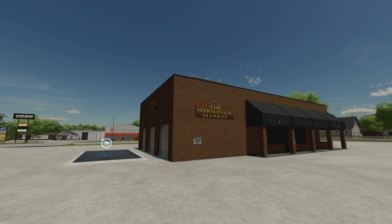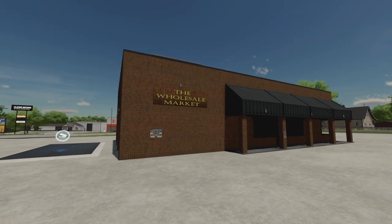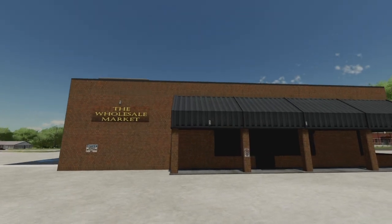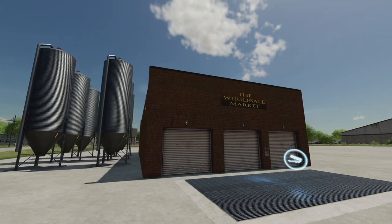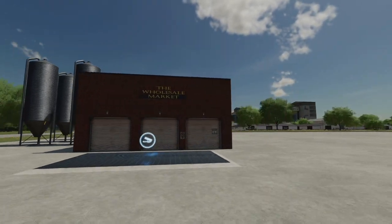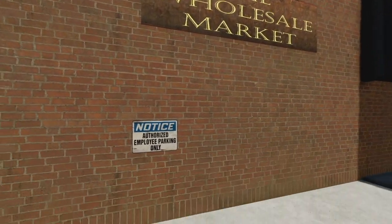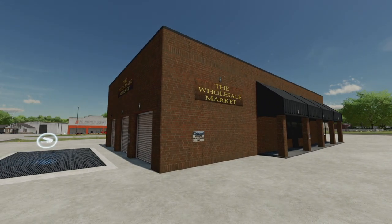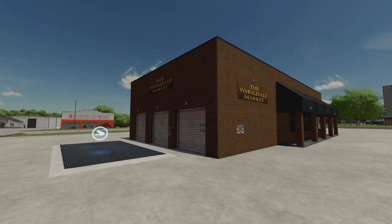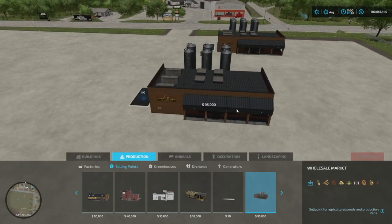Your one and only new mod for all platforms today is the Wholesale Market from Brummie Farmer. At this wholesale market, all grains and production items can be sold. Construction costs $95,000. It is extremely simple but well put together. You can see the sign: authorized employee parking here only — I'm going to park all my vehicles right there just to make them mad. You go into your productions, go into selling points, and it'll be right here: Wholesale Market.